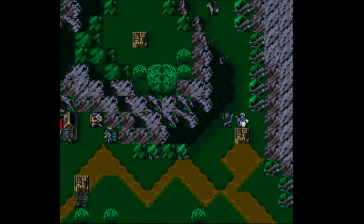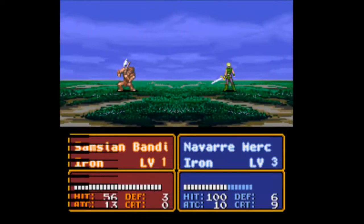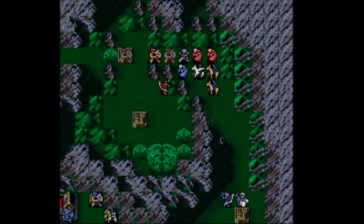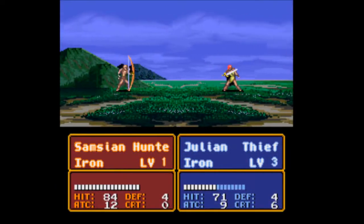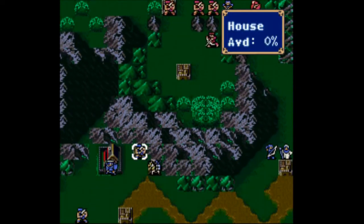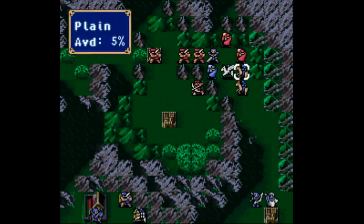I need to actually get better at using warp strategies, because the warp staff is not something I have a great amount of experience with. Navarre dodged — nice doubling. And here's an attack on Julian. I think that's almost half his life in a single blow from these hunters. That's not quite half his life.